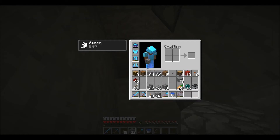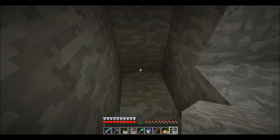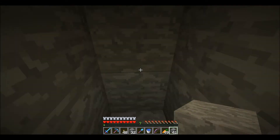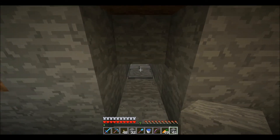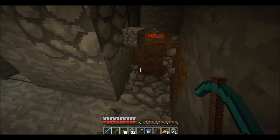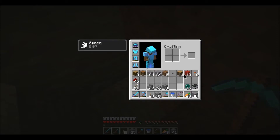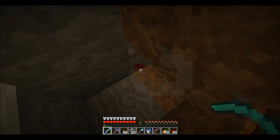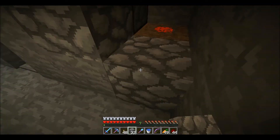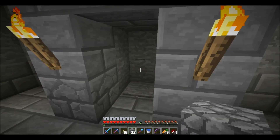Let me fill that in with smooth stone. I have so much of it now from clearing out that room. Which one is working? The top one. Why is that not working? Let me double check here. Oh - I didn't connect the redstone. No problem. Bam, there we go, that'll fix it. And there we go - we have a piston door.